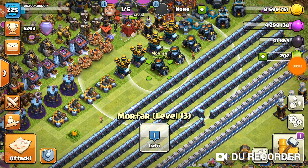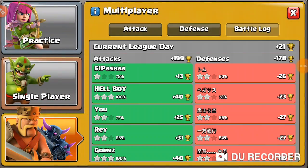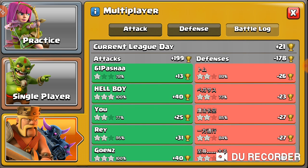What's up everybody, Peacekeeper here. Welcome back to Town Hall 13 where we'll be doing our last Legends League hit for the day. We're plus 21, positive on attacks and defenses — one attack and one defense each. I'm plus 199 on the day and my defense is negative 178.